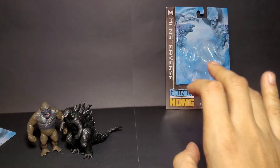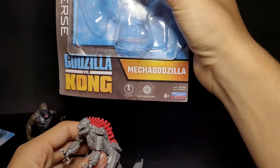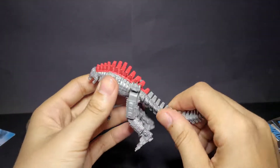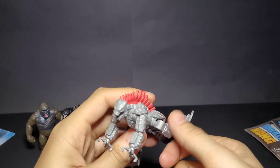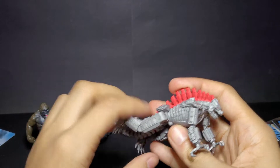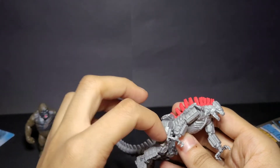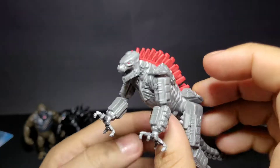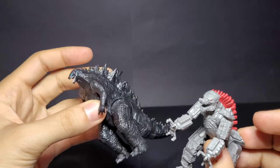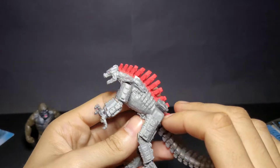Then we have MechaGodzilla. Same thing — just has MechaGodzilla right here in the front. You can move his tail all the way around, you can move his legs, though they kind of stop and I wouldn't try to force it. You can move his arms up to about shoulder height and they go down to about his thigh. These figures are maybe a centimeter taller than the original ones.